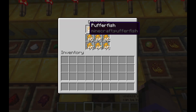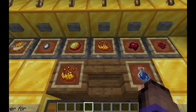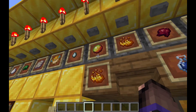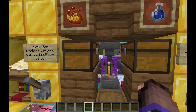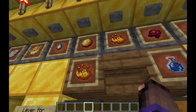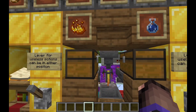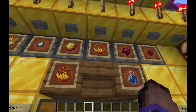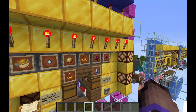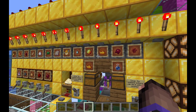So let me walk you through the system. Up here we have our droppers containing all of our ingredients, our fermented spider eyes, everything. Down here we have our blaze powder - you can switch these and put a hopper going through here if you have enough blaze powder to back this system up, though I don't think that's necessary so I haven't done that. You can put these in any order you like except for these two over here: the nether wart and the fermented spider eyes have to be in those positions - non-negotiable.